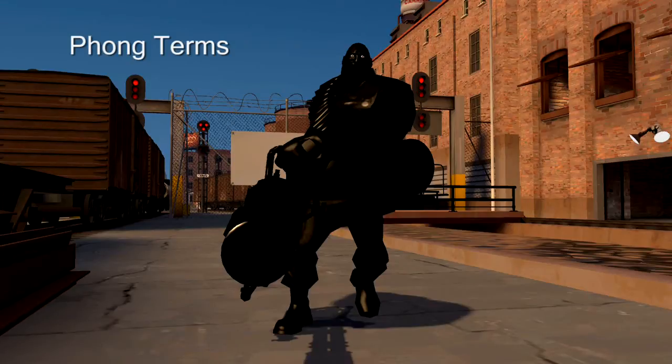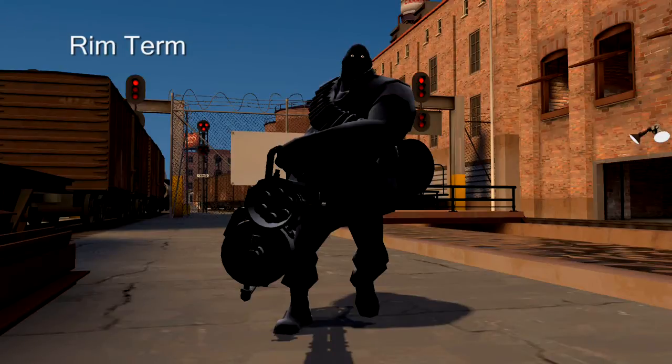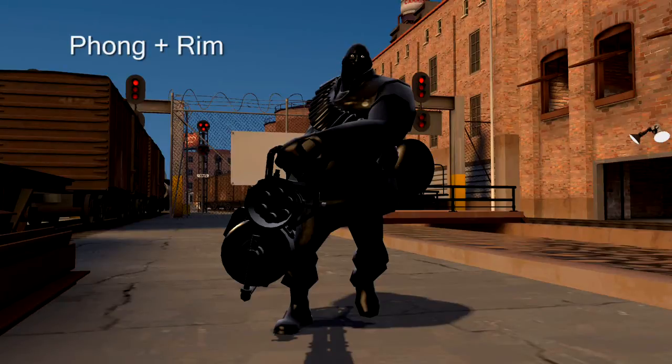Traditional Phong highlights from up to four local lights are incorporated, where quantities such as a scalar mask, Fresnel parameters, and specular exponents can be specified by artists. We combine these Phong highlights with additional broad Phong lobes, which are modulated with a harsh Fresnel falloff, causing them to appear only at grazing angles. Finally, we add a dedicated rim term derived from our irradiance volume, so that characters are always highlighted with an appropriate rim term even if they are far away from local light sources.